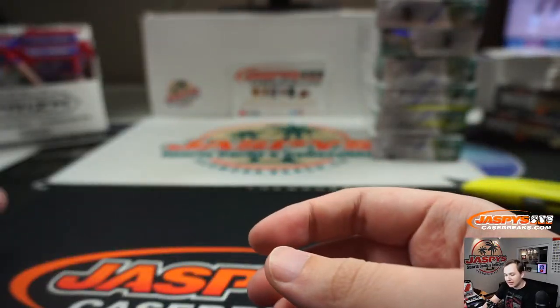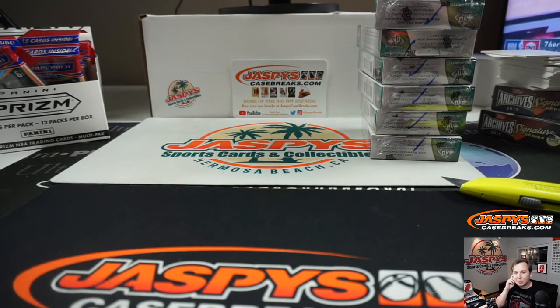So there you go, thanks everybody for getting in — some nice stuff! That's SP Game News number 7. Number 8 is in the store now. JaspysCaseBreaks.com — you get three teams with each spot you buy. Bye bye!